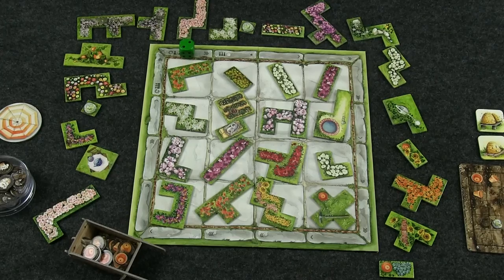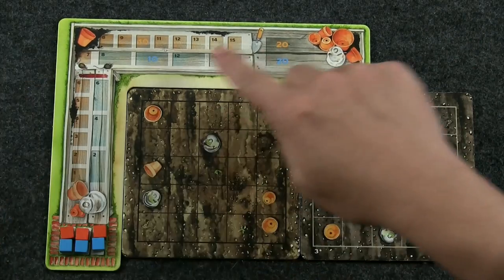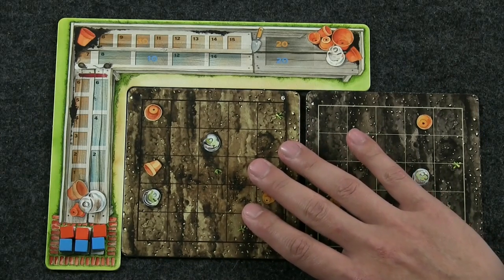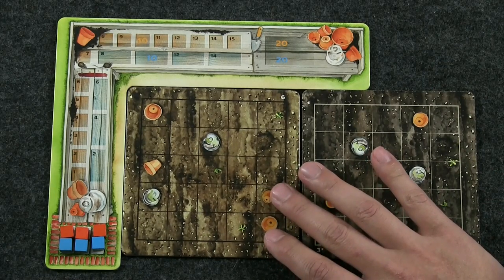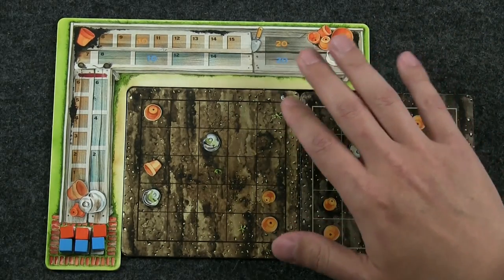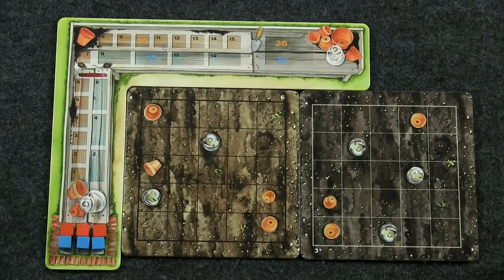Here we have the player boards — called garden tables. On the garden table, it's really your scoring board. Attached underneath each garden table, we've randomly drawn two garden tiles, which are your flower beds — one light and one dark to start. You also get three orange cubes and three blue cubes, which track score.